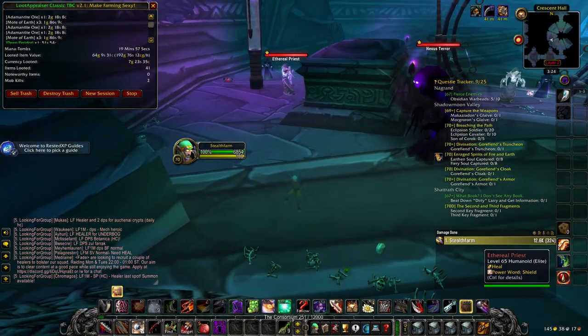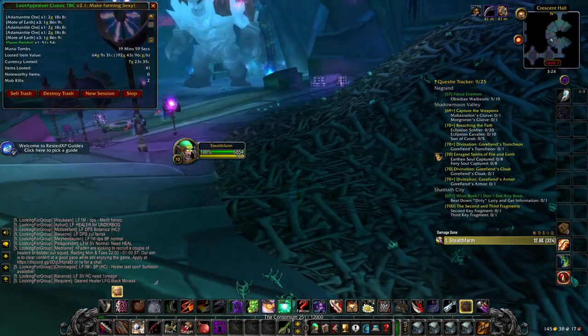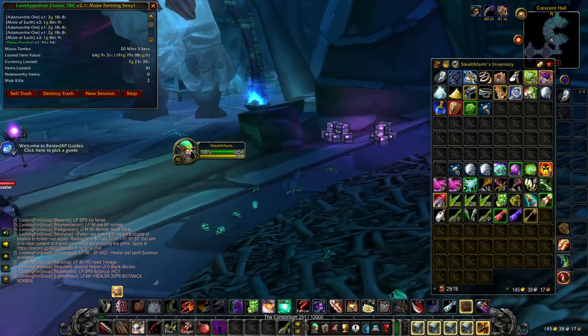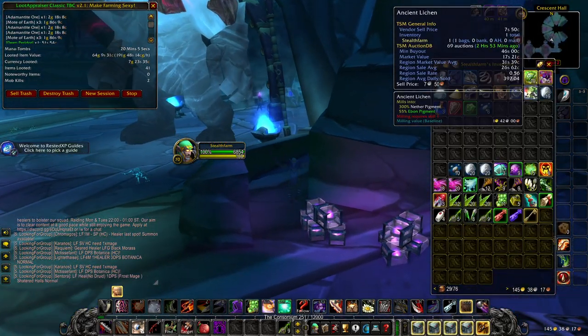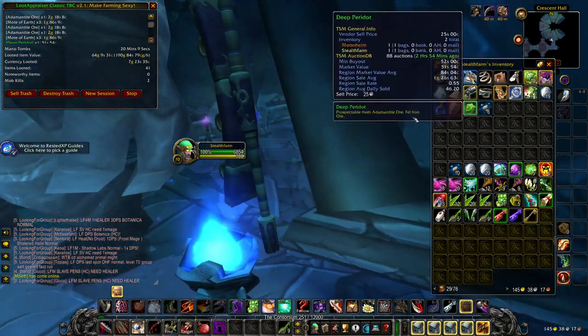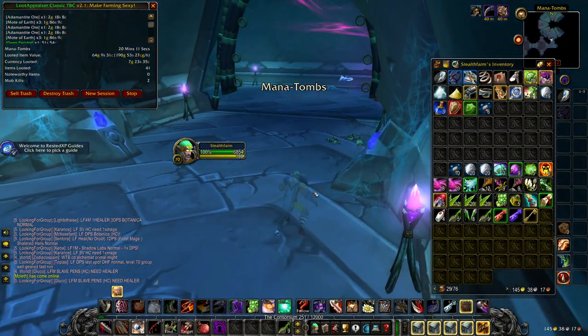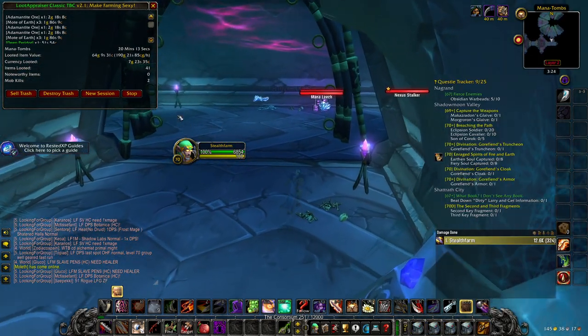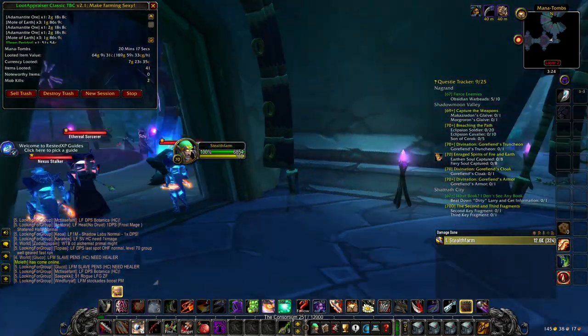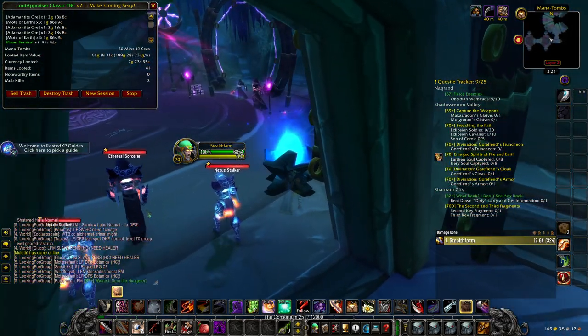I'm just skipping all of the Herbalism nodes and only hunting for mining veins, because those are the ones that give me the most gold. I opened one Ancient Lichen and they are selling for 17 silver on my realm, so definitely not worth grabbing. It could be worth it for the Primal Life, but I just don't grab them — if you want to grab them that's fine, it's more gold, but it will also take you a little bit more time.